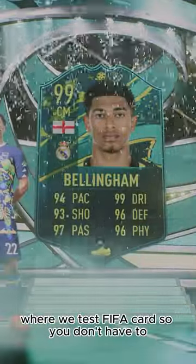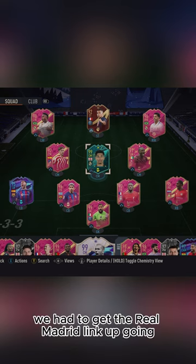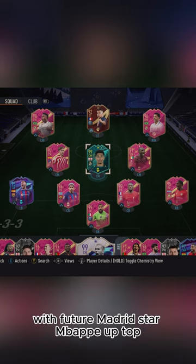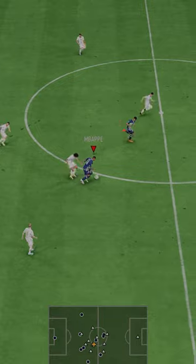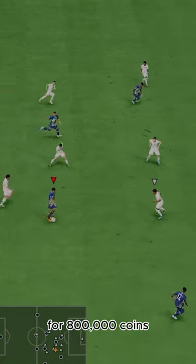Welcome to Baller or Bust, where we test FIFA cards so you don't have to. You already know we had to get the Real Madrid link-up going with future Madrid star Mbappe up top. We acquired Moments Jude Bellingham via SBC for 800,000 coins.